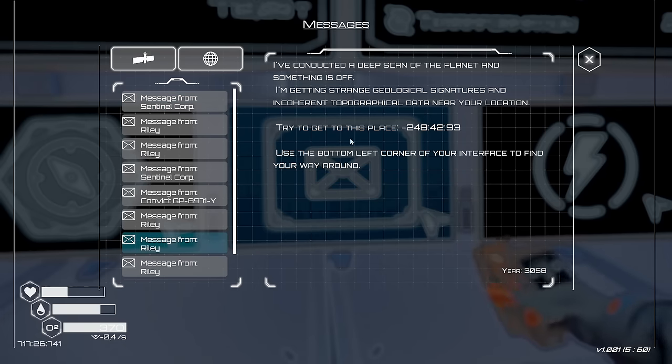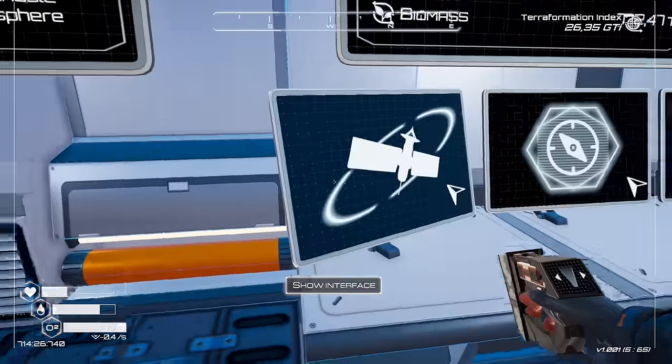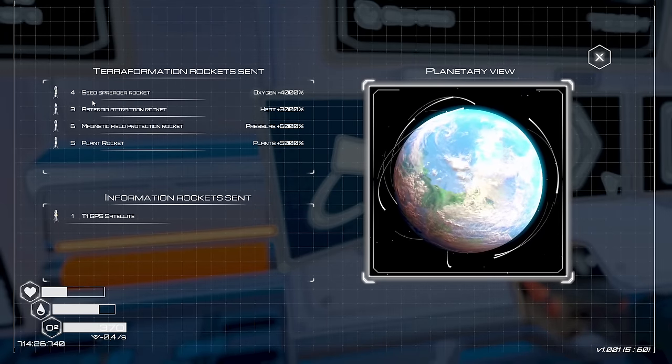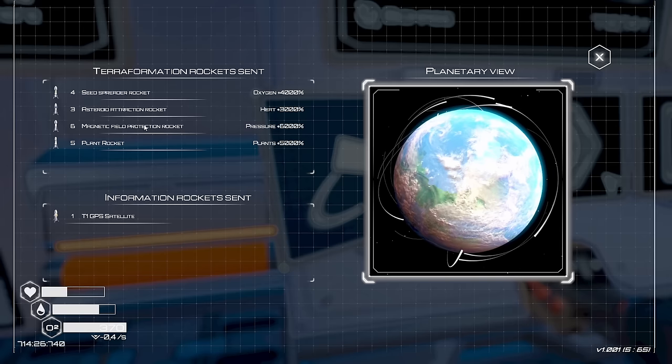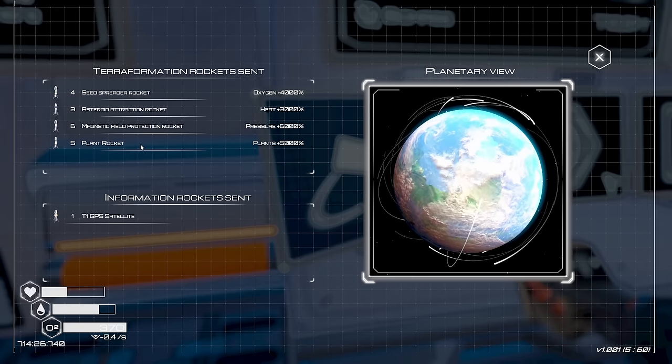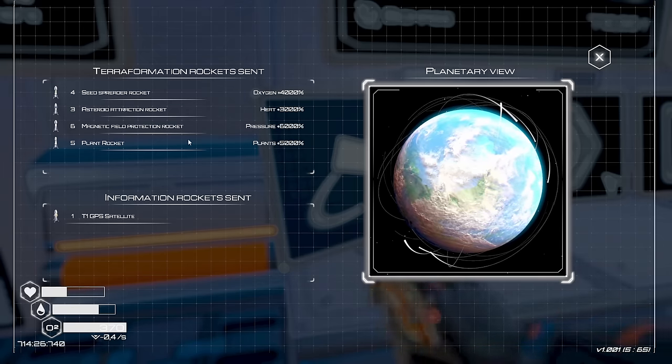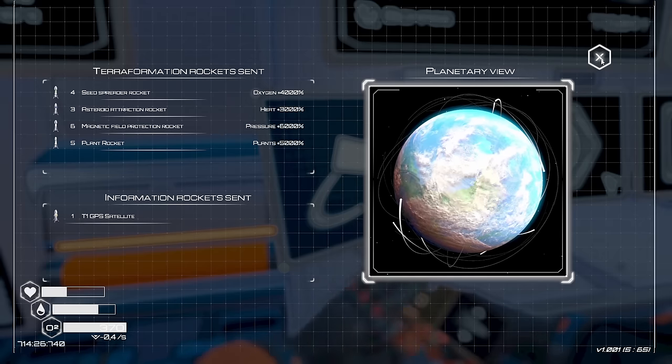There are also these coordinates that I need to get to at some point. I've put up this interface which shows the rockets - we've got four seed spreaders, three asteroids, six magnetic field rockets, five plant rockets, and then the T1 GPS satellite. We'll increase that a little bit as time goes by. I'm not going to rush on rockets this time around.